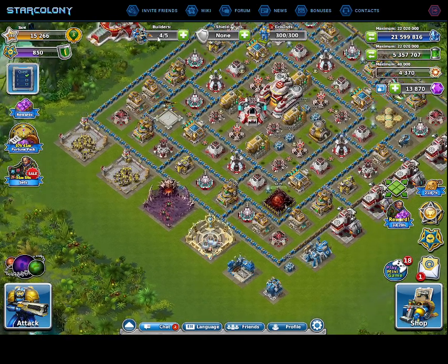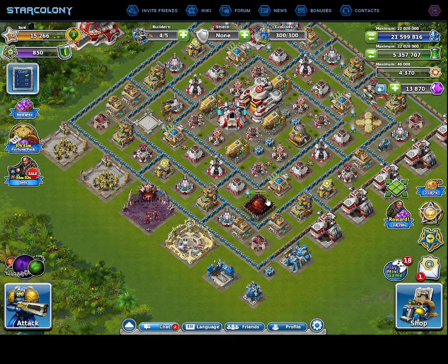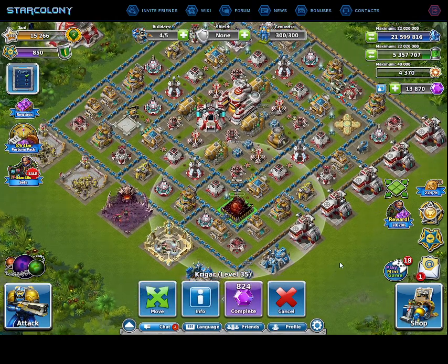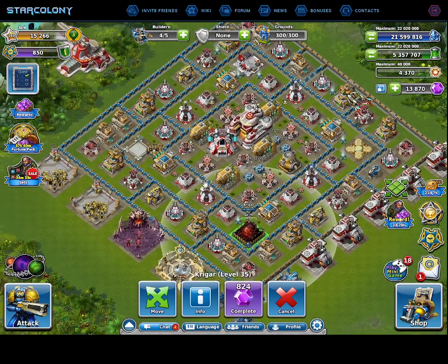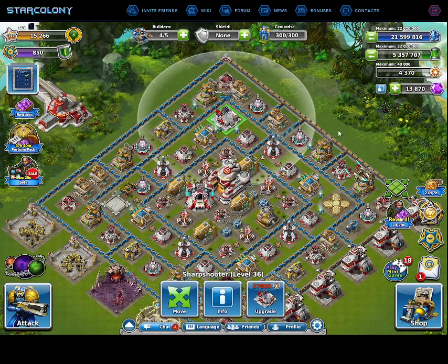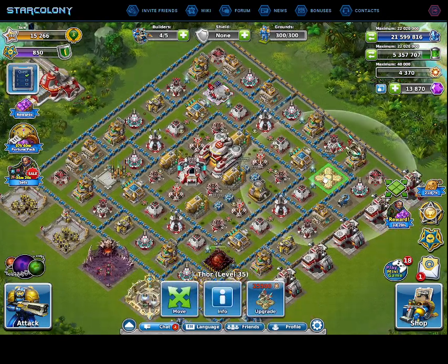At the top you have your builders. I now have 4 builders, with 3 out of 5 active, because I'm using one right now to upgrade my hero Krigar — which is going to finish in 6 days and 7 hours. But of course the game is going away in 4 days, so this will never complete. When you attack, you have 4 heroes: Krigar, Iron Wild, Sharpshooter (my favorite), and Thor. They all have different abilities.